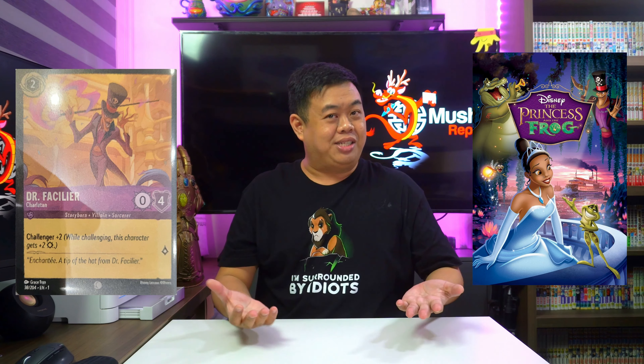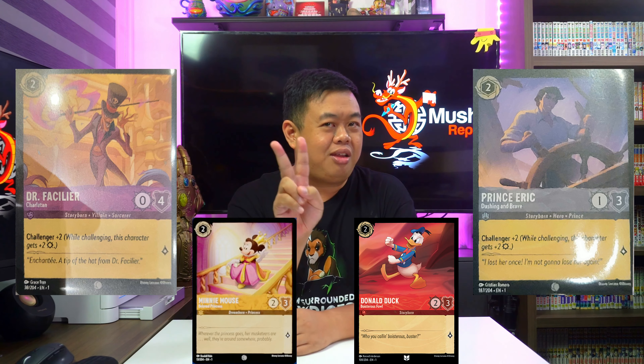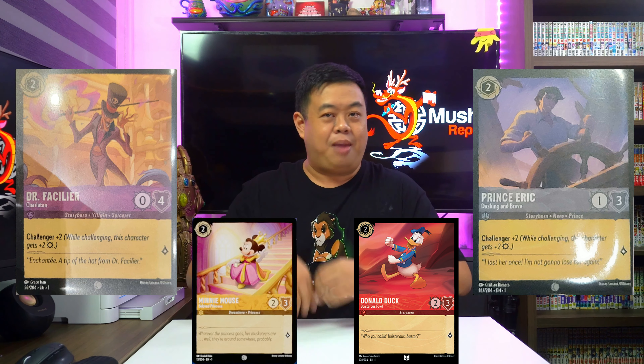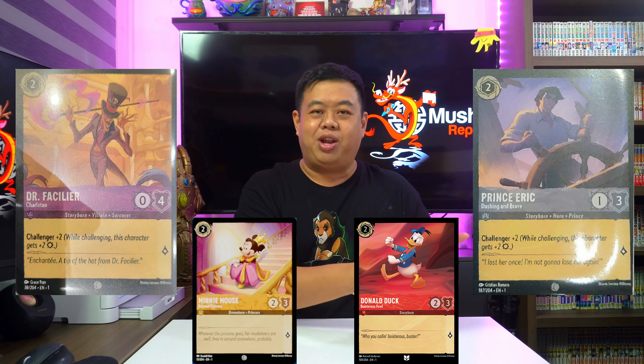First up, let's start with Amethyst — Dr. Facilier's Charlatan, who confirms that we get The Princess and the Frog in the first chapter. He's a 2-ink character with Challenger 2, which is similar to Prince Eric that we saw at Gala TCG. That said, he has 0-4 stats instead of Eric's 1-3, so Facilier gets 2 strength only when he challenges. With that in mind, I prefer Eric's stats still, because there are many 2-ink characters with 3 willpower, so that 1 strength can make the difference between damaging a character versus getting rid of it outright.